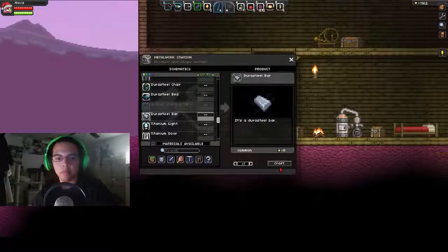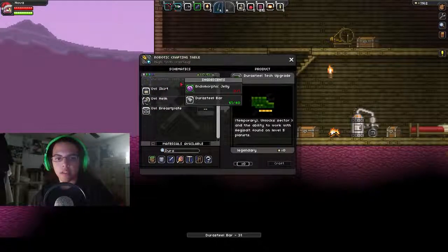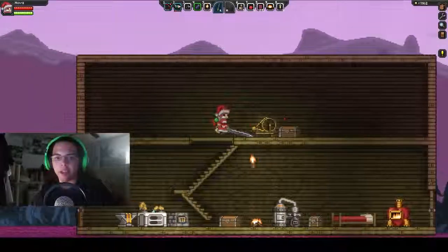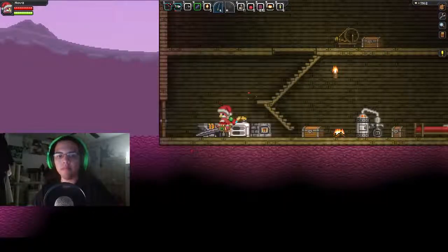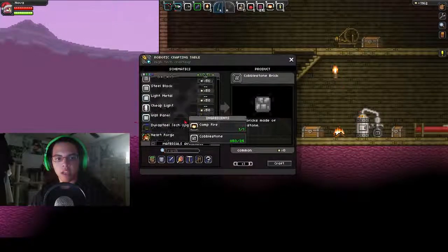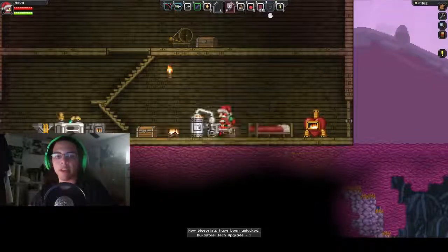Okay, and I need to smelt this titanium into Durasteel, so let's do that as well. Now, what do I need? I need the endomorphic jelly, which should be over here. No? Over here? No? What the hell, where is it? Oh, there it is — I just glanced over it on accident. And now I can use it like an item. I thought this one doesn't go away, but it does.